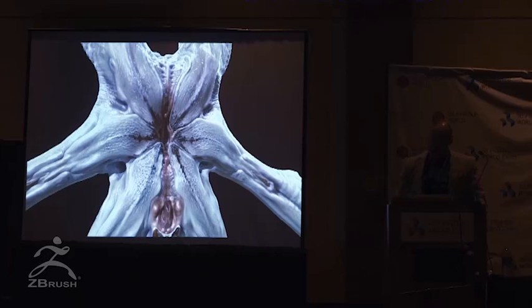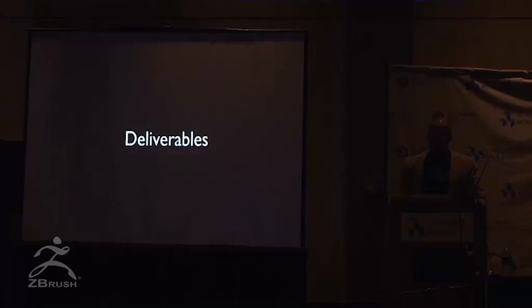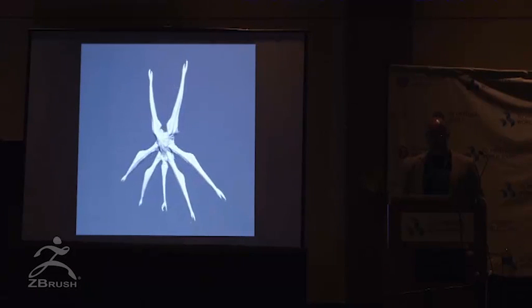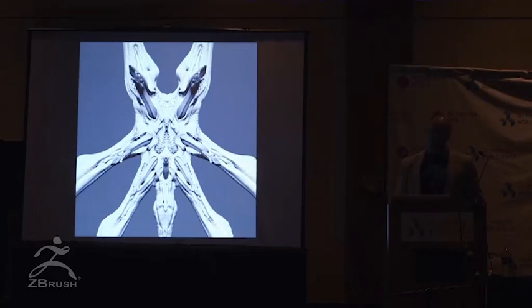There's our dog. The deliverable was the ZBrush model — I'd show this to Ridley, show it to Weta, they would take the model. They of course made this a digital character, but it was also a full-size practical puppet, briefly. They didn't end up using it except for establishing lighting and probably some other things. The crew built this full size — it was incredible.